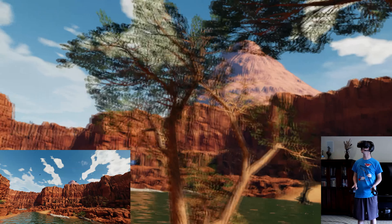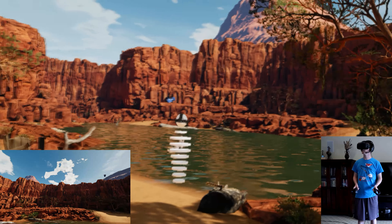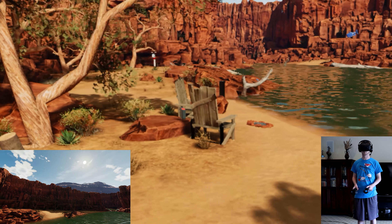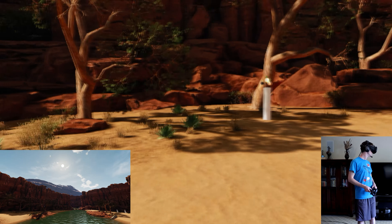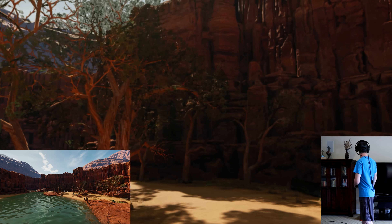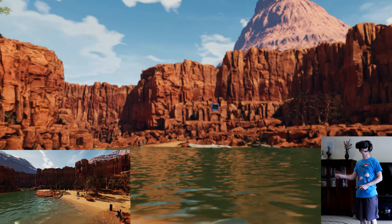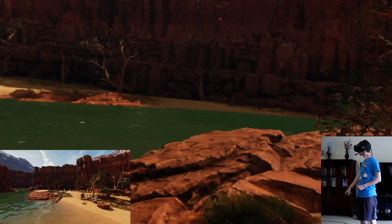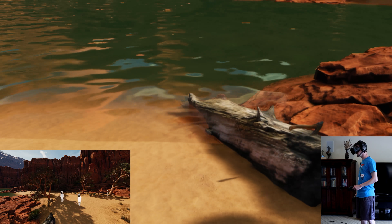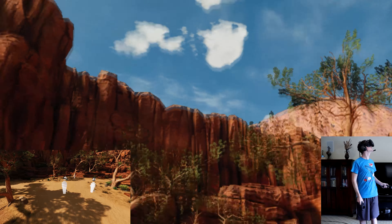Welcome to planet number one, inspired by the Grand Canyon and desert style — arid, with recognizable animals. For planet one we wanted to stay close to something people already know, because it's easier to immerse people when they see things like a rabbit or a bird. If you put them on an alien planet with weird stuff, it's a lot harder to get that feeling of presence.